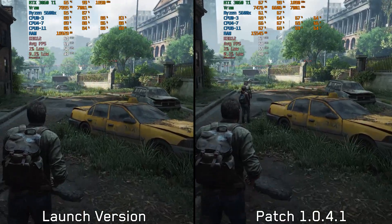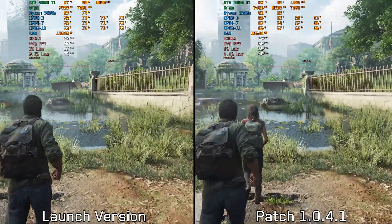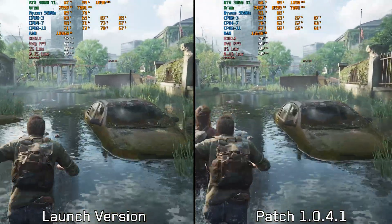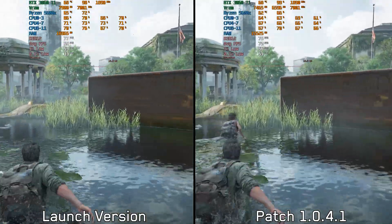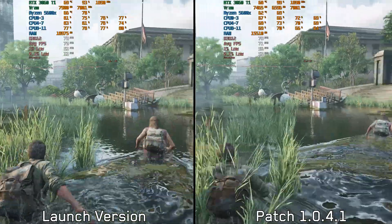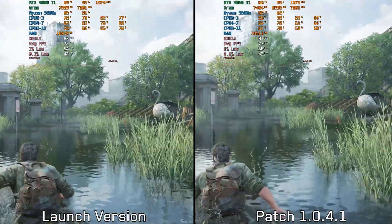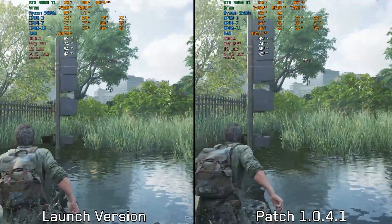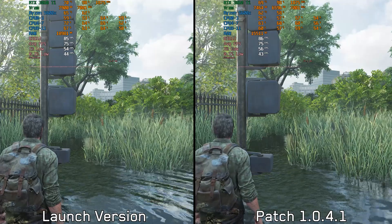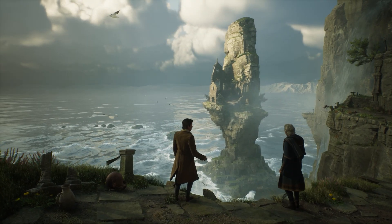In a GPU-limited scene, same story — better RAM and VRAM usage, but performance is identical between the two versions, with better 0.1% lows with the newest patch. Overall, the newest patches for The Last of Us Part One bring a lot of improvements, particularly to CPU performance and RAM and VRAM usage, which made the game's performance smoother and more consistent compared to the launch version.